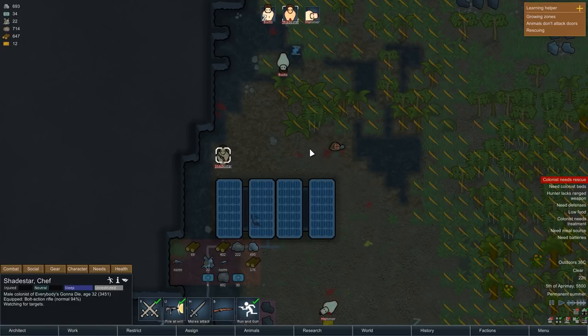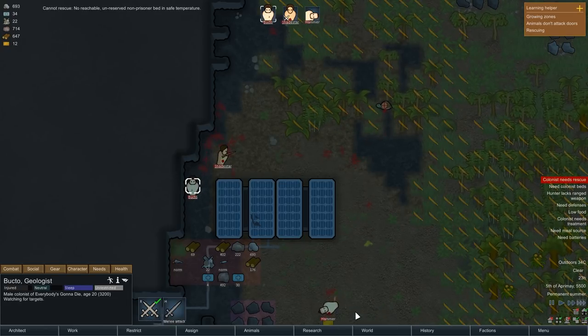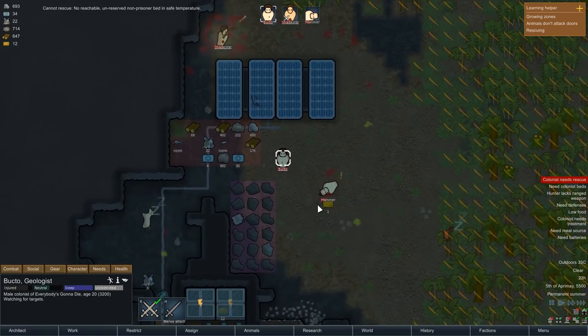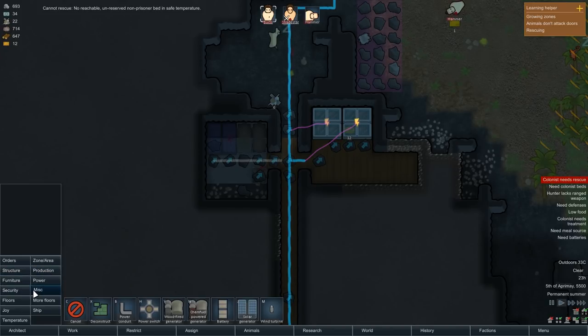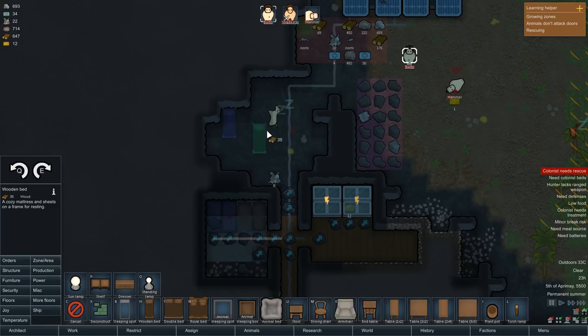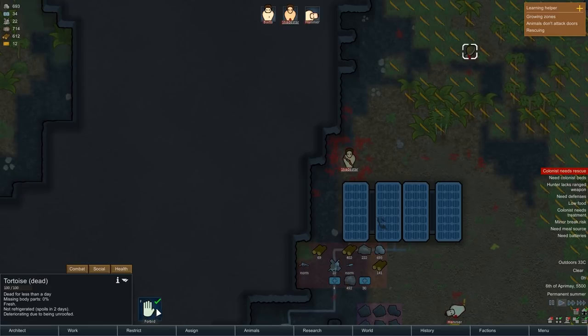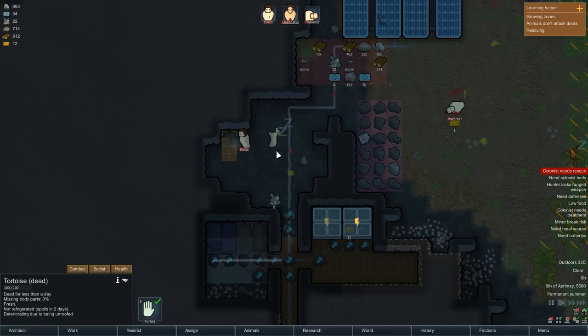Hammer cannot fight. Keep firing at that tortoise. Combucto — rescue Hammer. Cannot rescue — no reachable bed. Architect — pause. We're in trouble. So we want to do furniture — we want to make a bed, out of wood. I'm just going to make it over here. Combucto, undraft, prioritize making this wooden bed so Hammer doesn't just die. Is it dead? It is now dead. That was way more work than I thought it was going to be, but here we are.